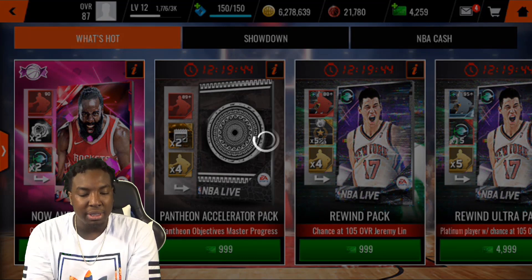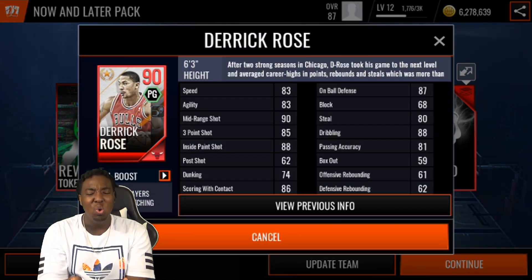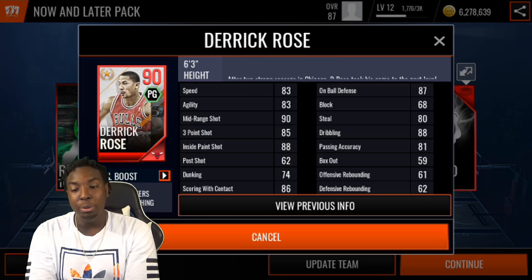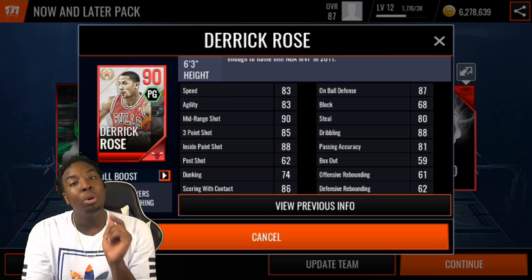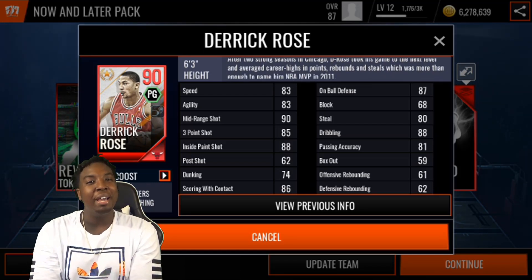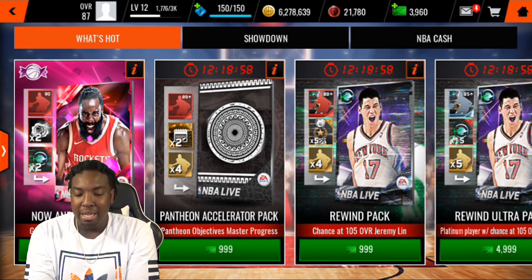We're going to do four more packs to bring us to 3,000 NBA cash spent. This Derrick Rose was the first legend that came out in the game — he was a limited-time legend, only available in packs. I pulled both limited-time pulls: a 90 overall Chris Webber on camera, and a 90 overall Derrick Rose off camera. Bobby Buckets also pulled a 90 Chris Webber and we pulled them both on the same day, which was insane.